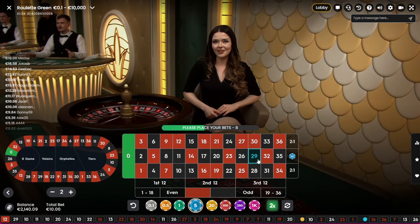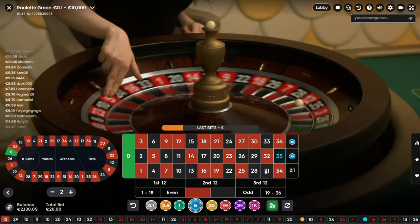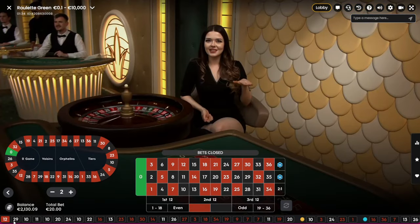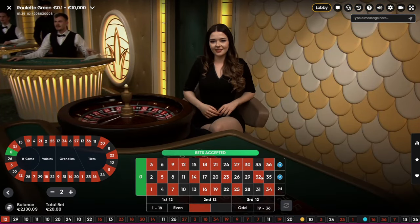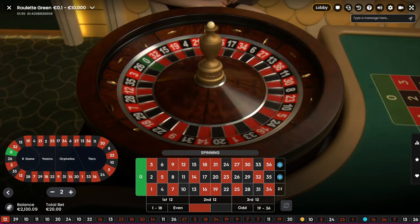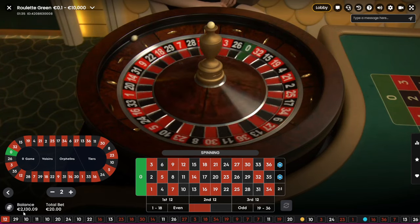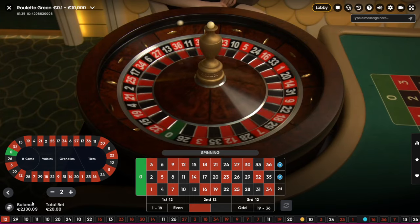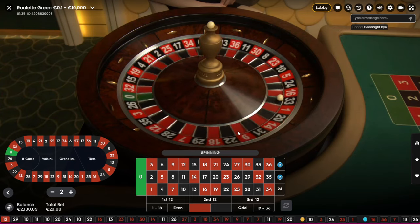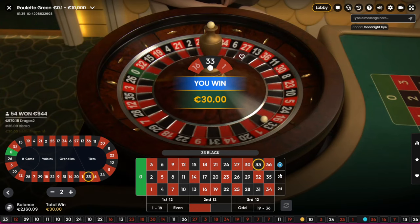Yeah, we had 29 — it's 10-10 again. Yep, 10-10-10 again. We restart. Now it's 10-10. Next round is 20-20, then 30-30 if we don't hit of course. That's 100 profit in like 10 minutes! Let's try 10 more minutes.